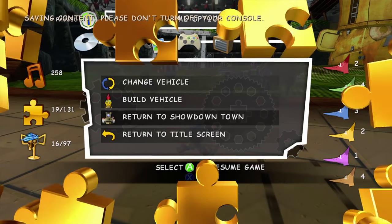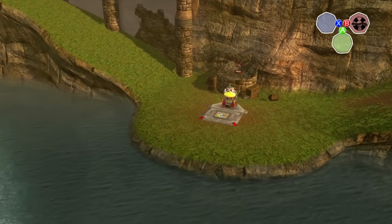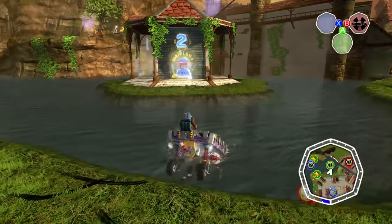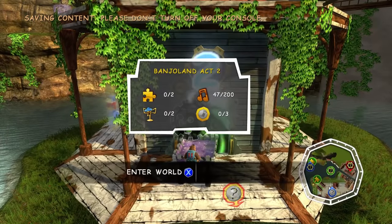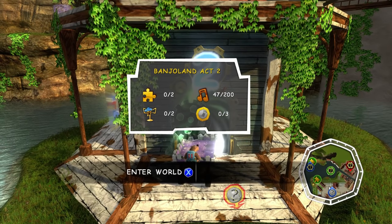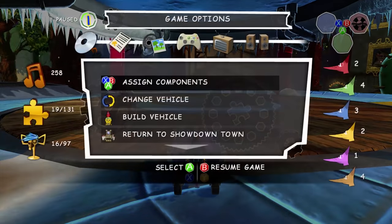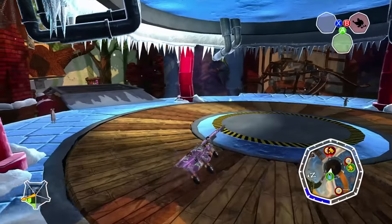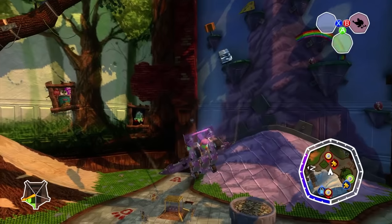Let's get out of here — we got all the Jiggies and all the Jinjos. The Jiggy Vent is just off to the side. Let's go inside Banjo Land Act 2. This one is kind of the reverse of the last one — we've got three Jinjos and two Jiggies. I'm going to get right inside our new flying crudmobile because it's just so much more convenient for navigating this stage.